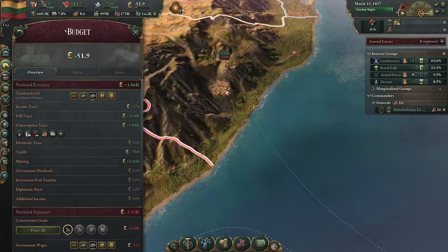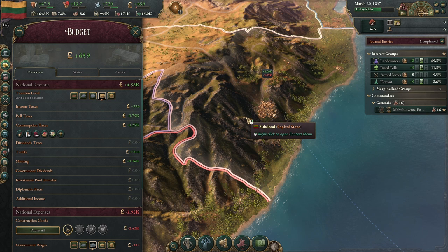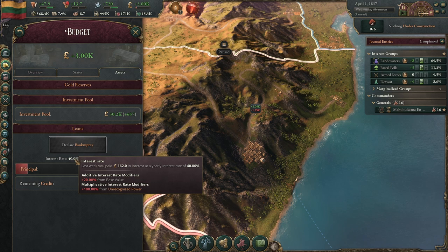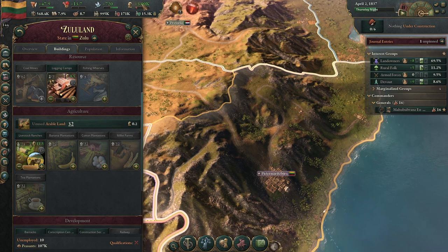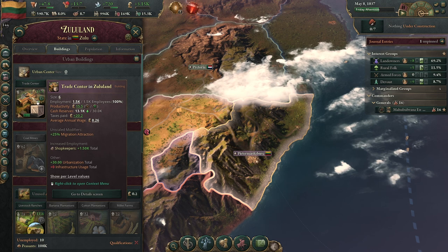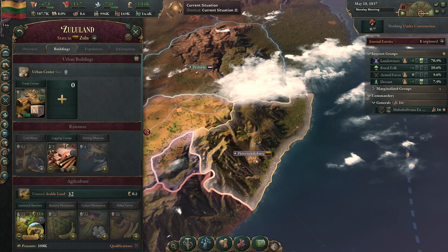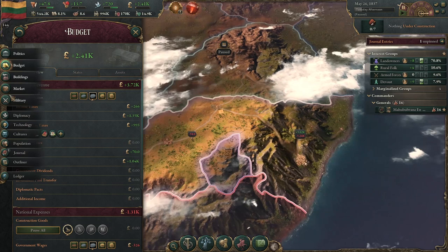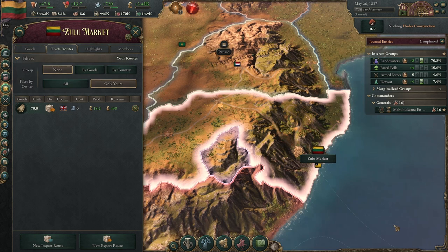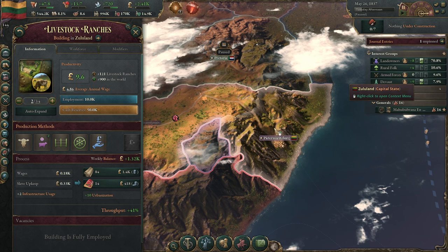I'll also try to pay down this debt, because our interest rate is 40%, which is absurd. So we'll take a couple months to pay back our interest - I do not want to deal with it. One of the new things they've also added in this patch is the ability for private construction to happen. If your pops become wealthy enough, they will start to invest by themselves. And we are exporting a ton of fabric to the British Empire, so I think it would be a good idea to continue that practice.